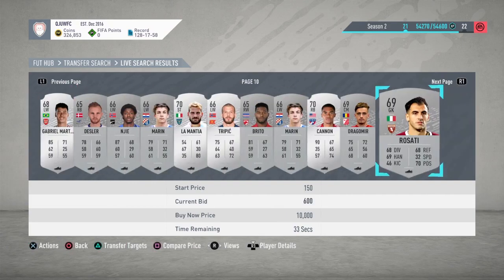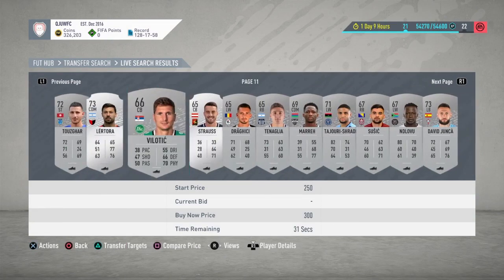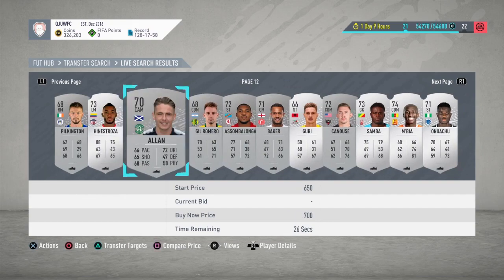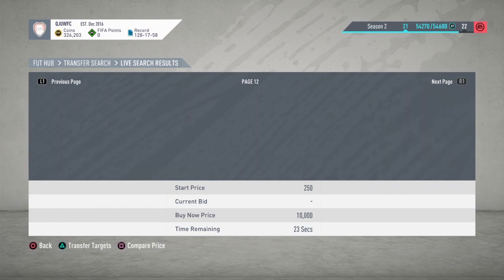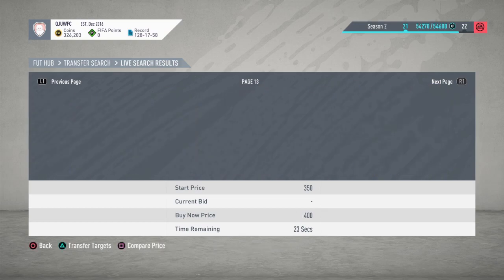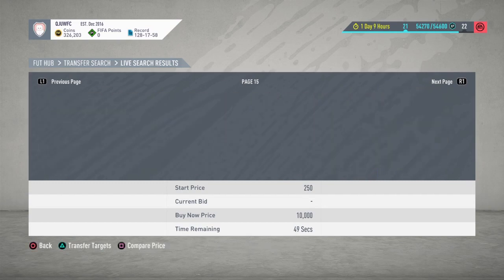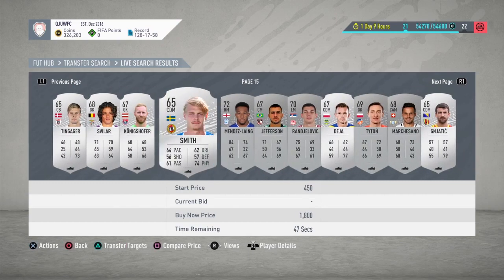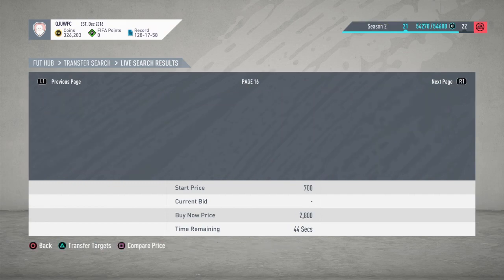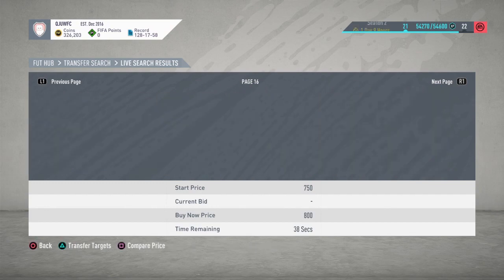Or you could bid the lowest price on all of these players, but that's pretty risky because not all of them will sell quite instantly. I sold a guy for 550 coins — let me put a 650 bid on him. Just go on for a couple of times. You could also skip multiple pages, but these players go so fast that skipping pages really doesn't work.